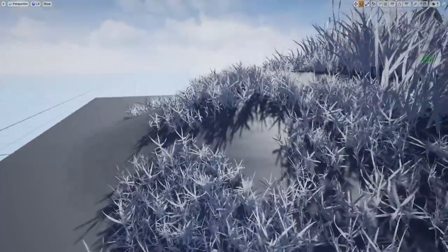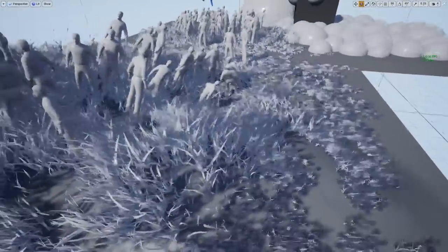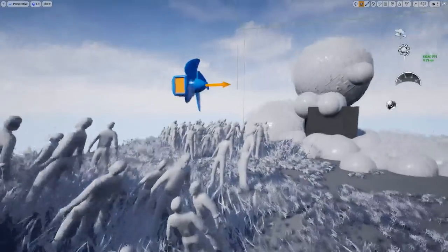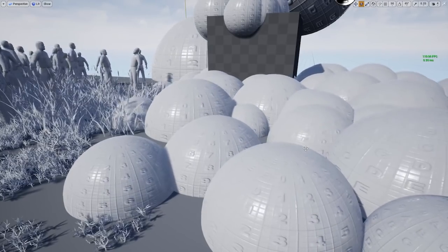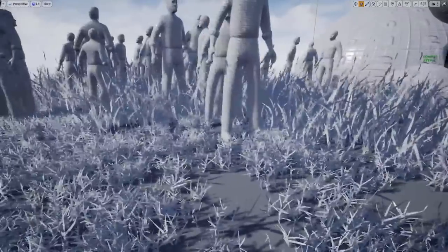Everything in this scene is just a regular old static mesh. In fact, you can see we've got a bunch of RAND avatars in there just blowing in the wind, even some spheres over here doing the same thing. You'll see these gusts come through and they sort of make the leaves flutter just a little bit, as if there's a big blast of wind.